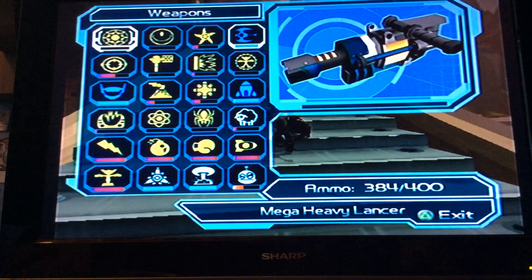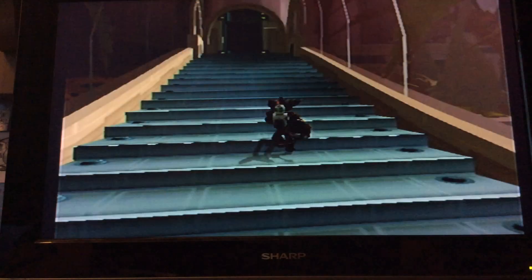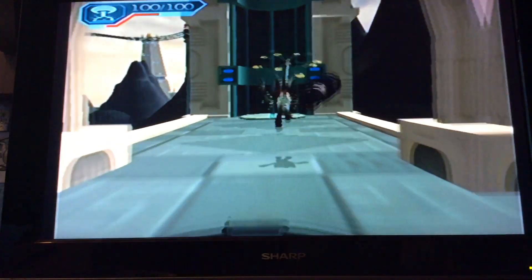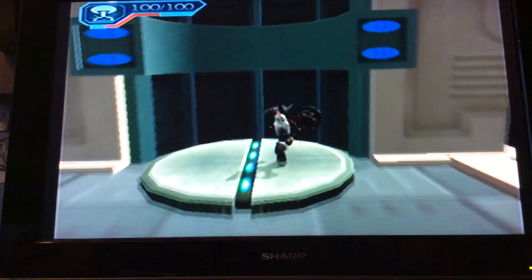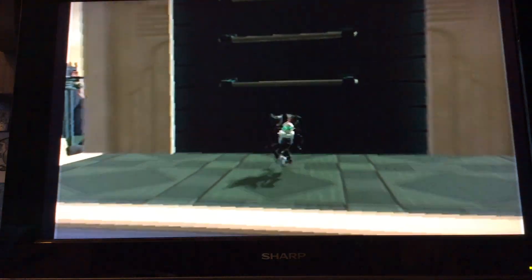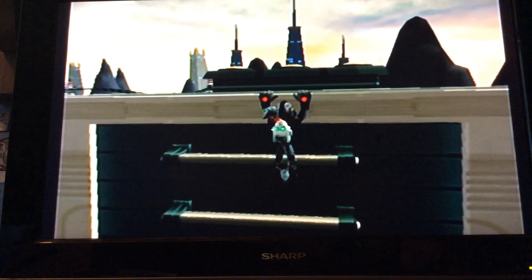So hold on, let me get a weapon first. What weapon would be good for this? Why not the Rhino 2? So we have to go on the Grind Rail, which is also the Power Lines. It's kind of tricky to get. But actually, it's out of bounds, which is really cool.